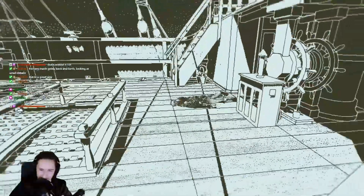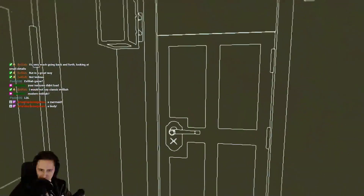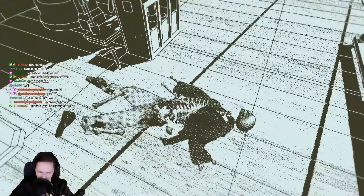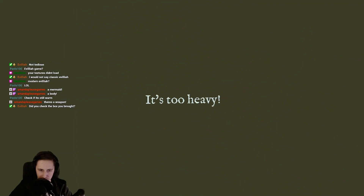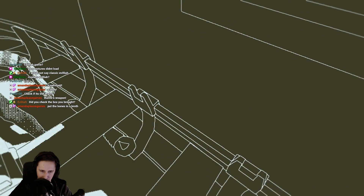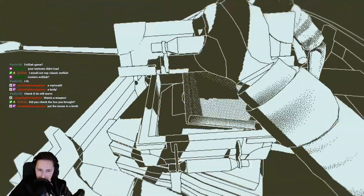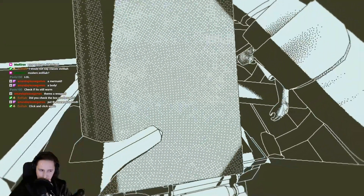Not classic evil eye — modern evil eye! Oh, we got our first death. It's a skeleton as well. We got some flies. What do I do? We just ignore him, he's not important enough. What about the skeleton? Check if it's still warm. It's completely decomposed. Did I forget to pick up the box? It's too heavy. I don't know the controls — they didn't tell me any of the controls. Just click.